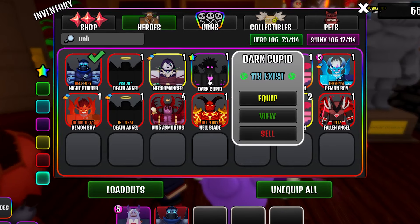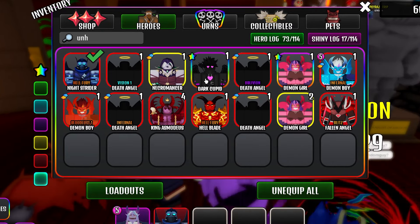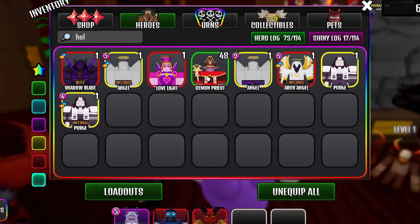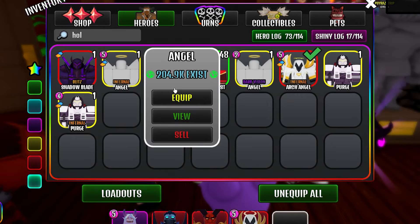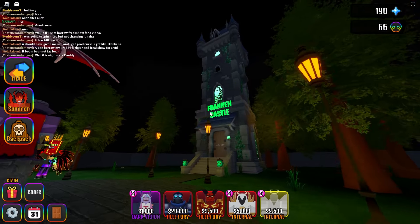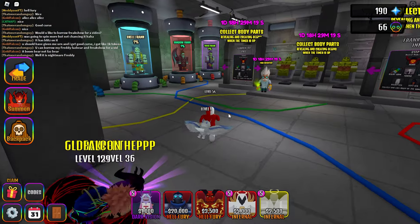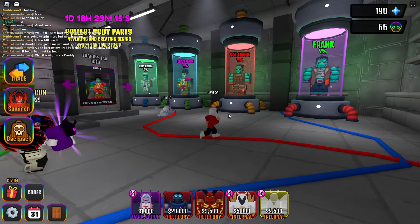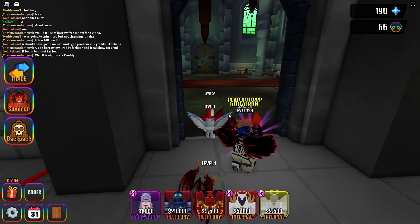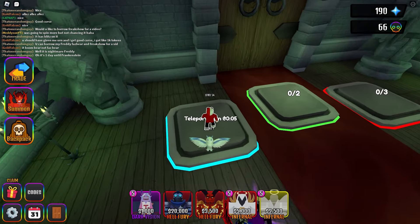Who's unholy? I mean, I've never used Dark Cupid — I have a shiny one, by the way. Let's use Hellblade with this. And then I know these are holy, but I'm going to use Arch Angel and also Angel because they're just insane. All right, but let's get into Franken's Castle. I do need to try and collect as many body parts as I can to form all of these Frankensteins. So I do need to get grinding.